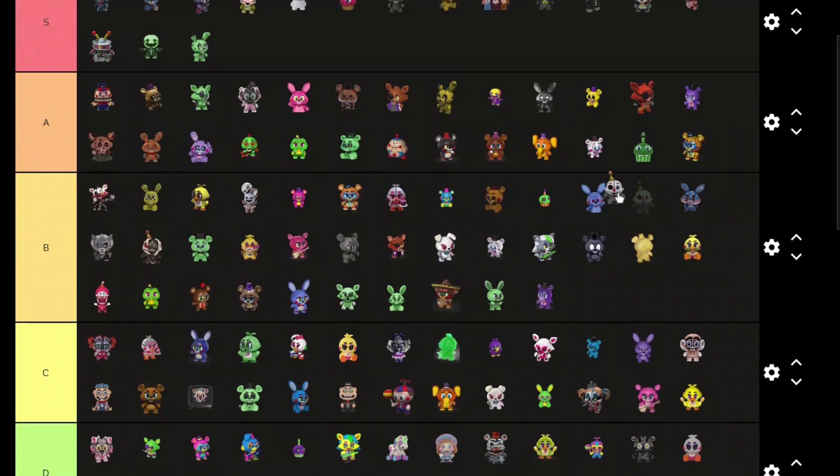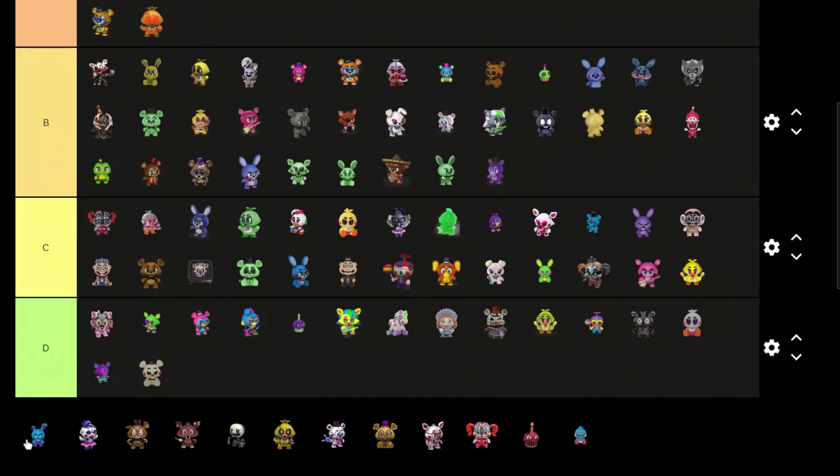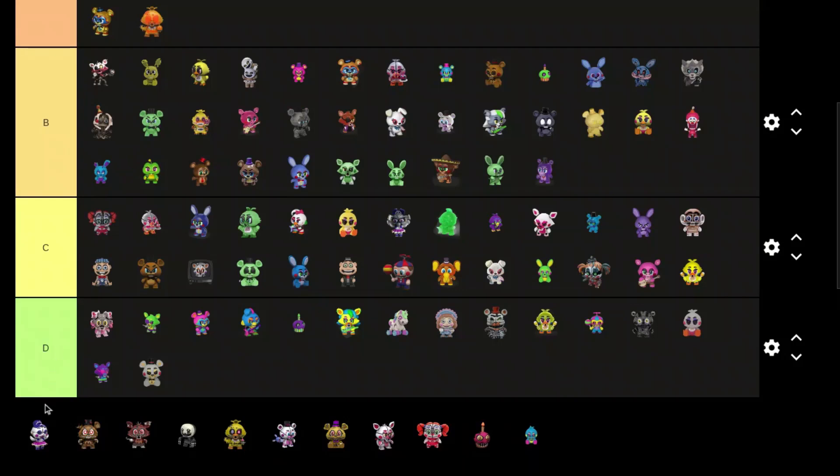Another Rockstar Chica — I don't like this one, C tier. This Ennard is definitely better than the first one, A tier. Jack-O-Chica looks pretty good, A tier. Blacklight Spring Trap looks pretty cool, B tier. This Ballora is definitely better than the other one, A tier.